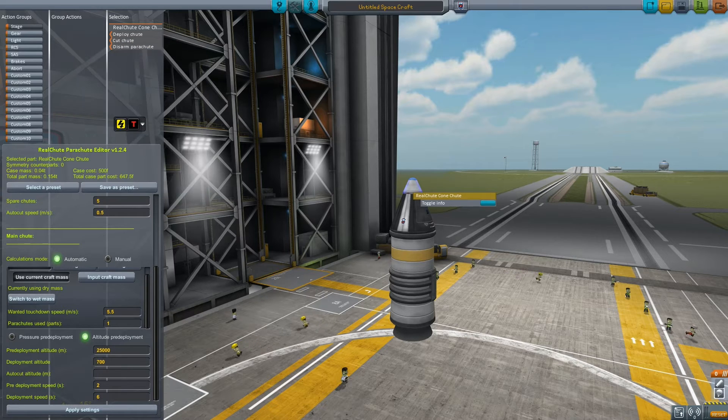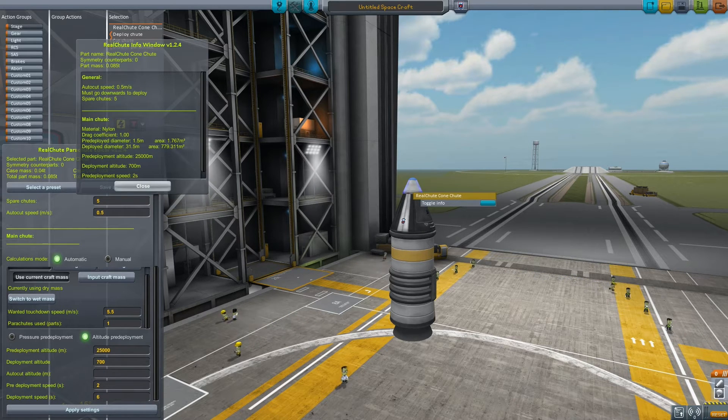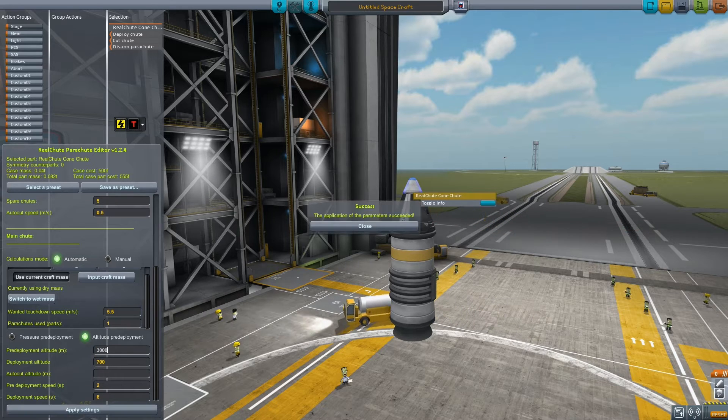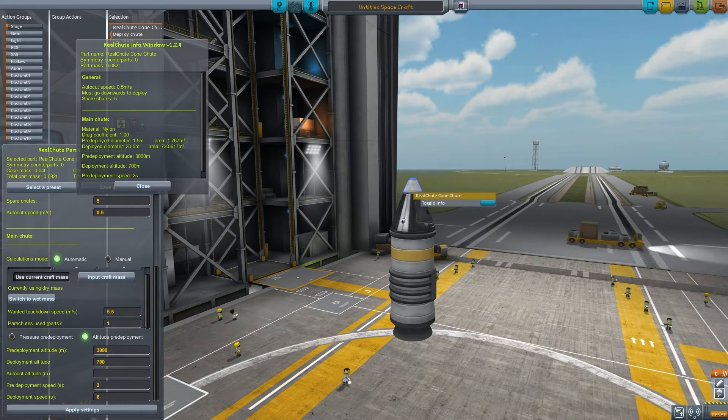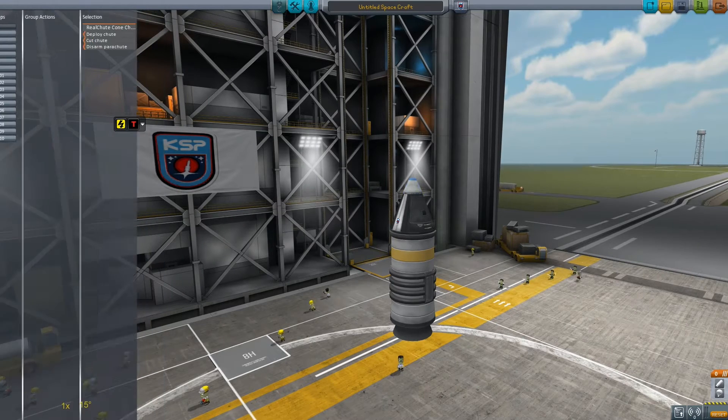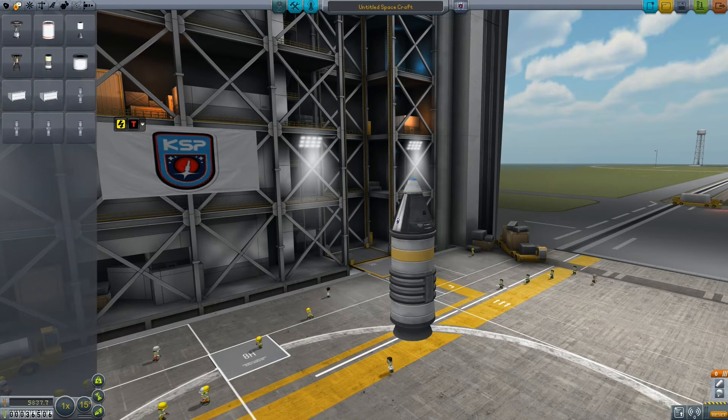A lot of the mods that weren't dependent on Realism Overhaul or Real Solar System — parts packs — I'm using those. I'm using KW Rocketry, I'm using Nova Punch. And of course I'll be making use of a bunch of the stock stuff, which is more versatile because I have the TweakScale mod.